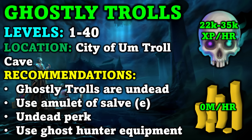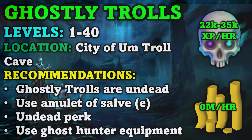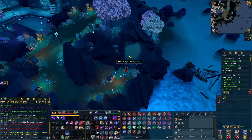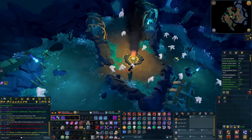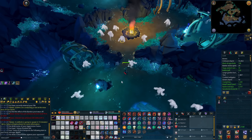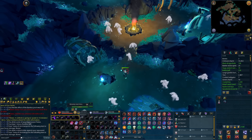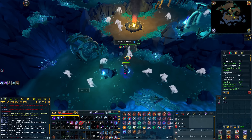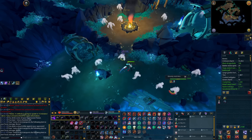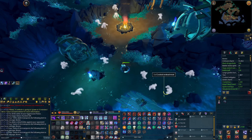Some recommendations include the Salve Amulet E. Ghostly Trolls are undead, so this is helpful. You can also use Ghost Hunter equipment and the Undead perk. You'll only be getting about 22 to 35k XP per hour here, which isn't that bad considering it's for level 1 to 40. You can just drink an Aggression Potion and camp these Ghostly Trolls — just bring your best necromancy gear and it's as easy as that.